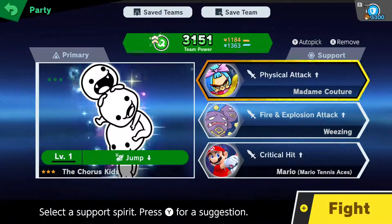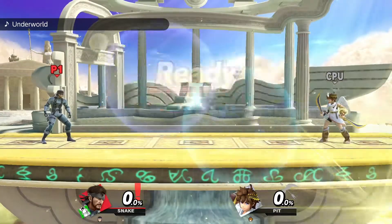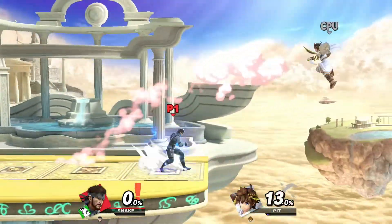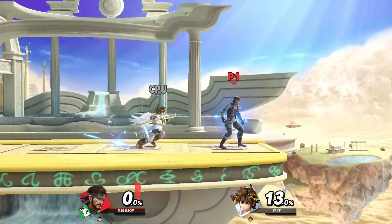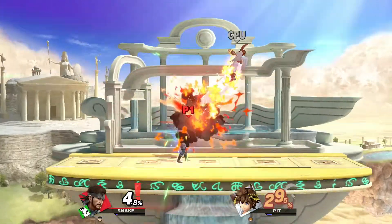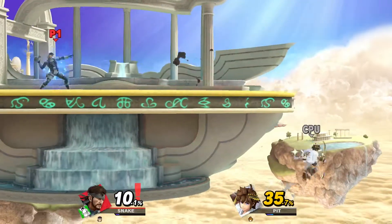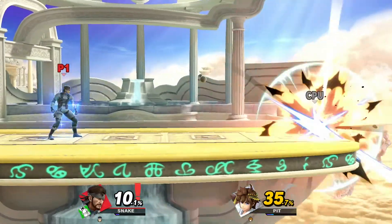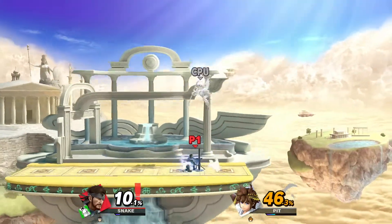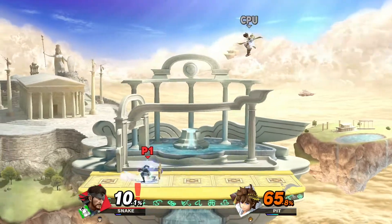Win the battle to awaken the fighter, let's go. Boom, come land right in front of me. I was about to say I don't use Snake's neutral B where he throws the grenade much, maybe I should - but then Pit just caught it and threw it back at me, that wasn't fun. A back shield - get out of here.